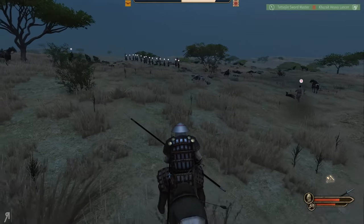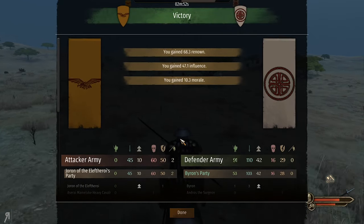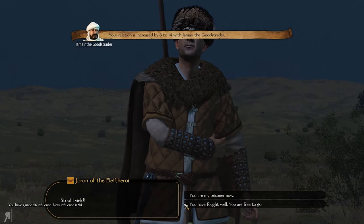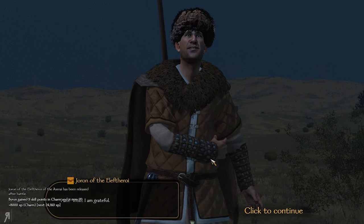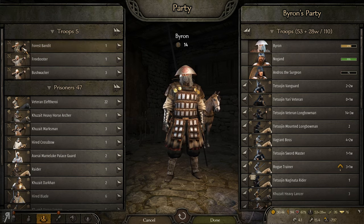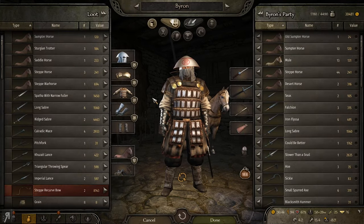Look at the renown — crazy amounts right there — 47 influence! We're just going to let him go because he's obviously a major vassal in his minor faction. 8,000 Charm skill and we're up to 70 now. Should we rescue all these guys? They'll generally level up into forest bandits, and I don't have Veteran's Respect so it probably won't make much difference. I'll take them for now.